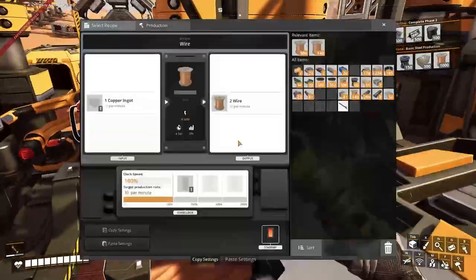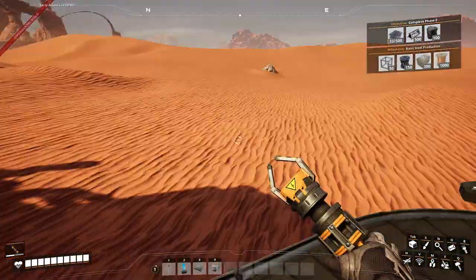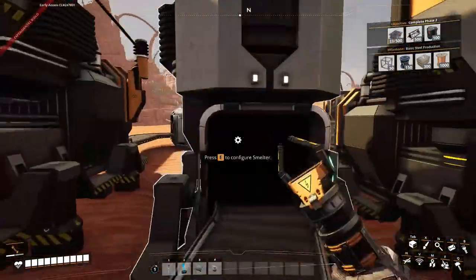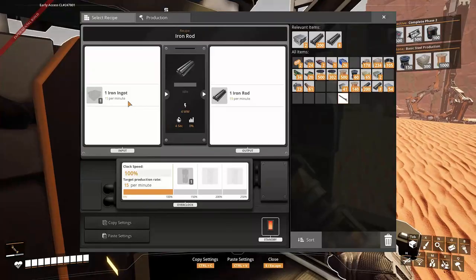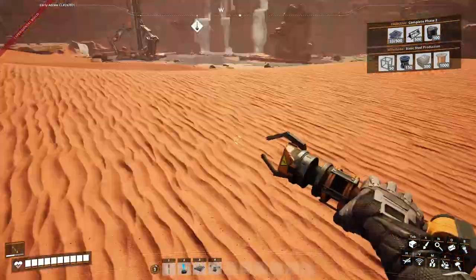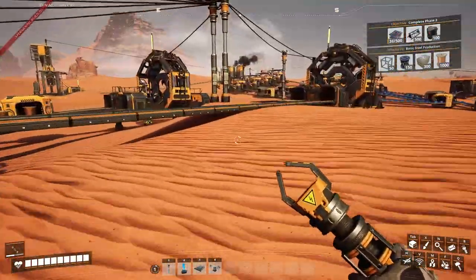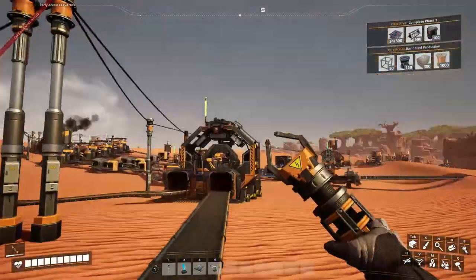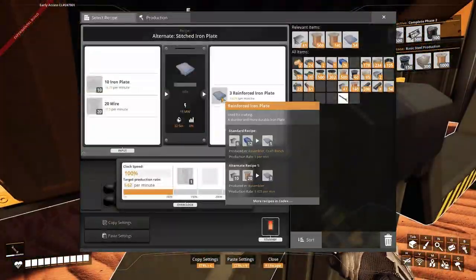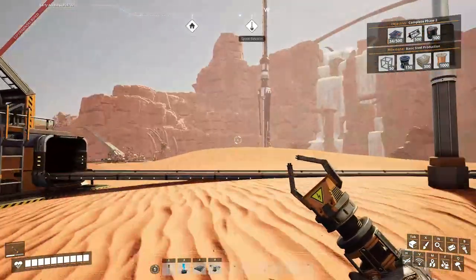It's going to go here, split up for wire and wire. That's 30 and 30. We could expand to have another one, but for now I don't want to waste too much. Then you can also get a steady thing of iron plates.